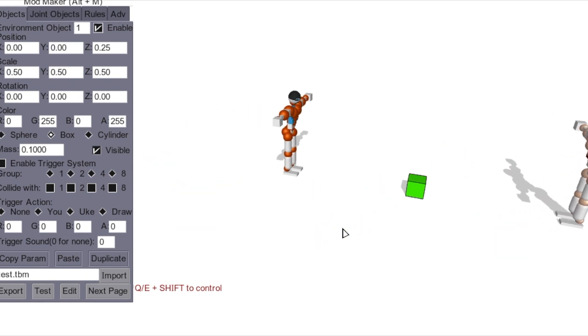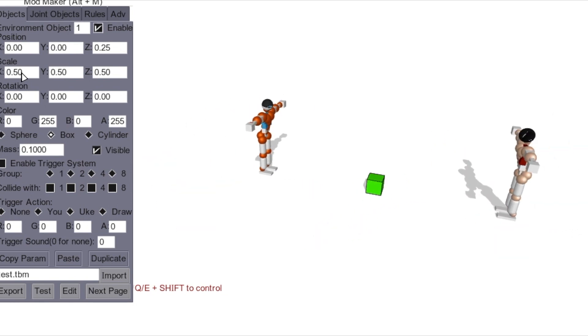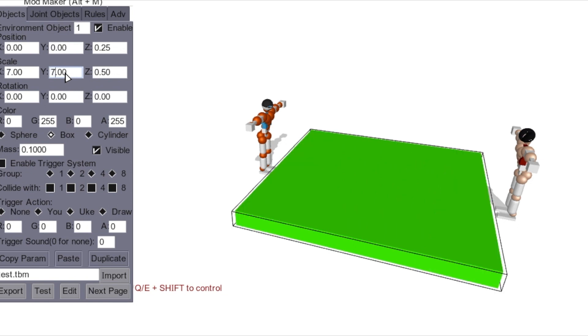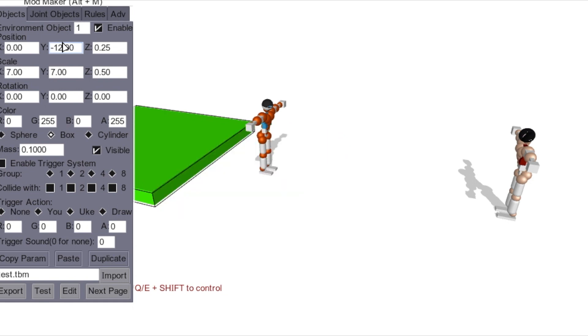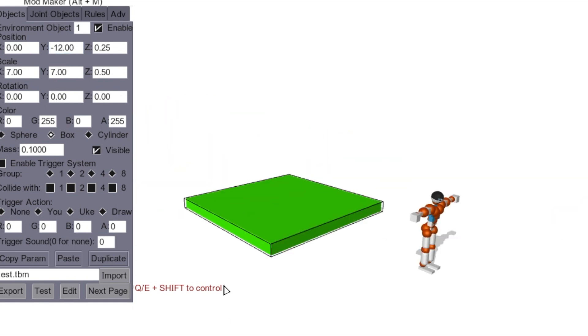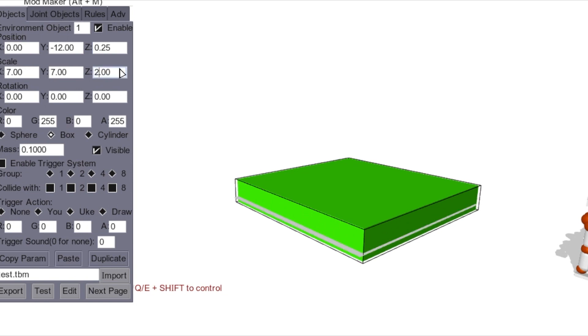Now we need a starting platform for people to start the parkour mod, so let's make it a little wider. Scale is what you use to scale your object, and now it's set to seven by seven — that's a good size. Let's move it forward a little bit, to about 10. This is their starting platform, let's raise it up using the scale.